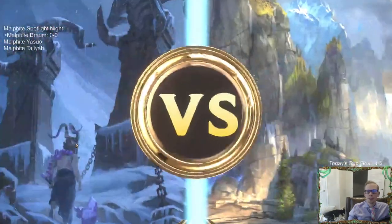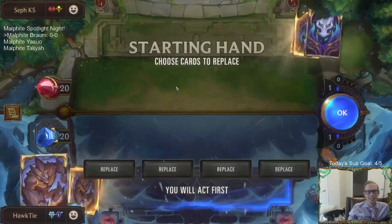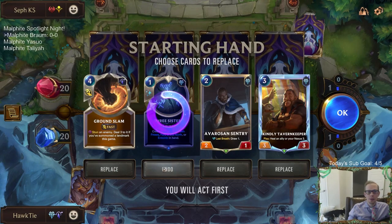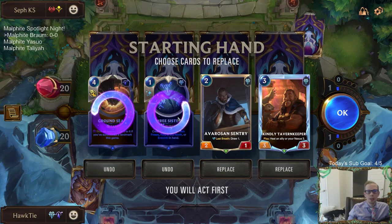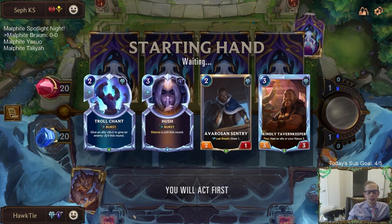Okay, that's LeBlanc Sivir — not Leona Sivir, sorry. Maybe mulligan this hand. The Ground Slam is pretty nice against LeBlanc. I'll mulligan the spells and get more spells. Is there really any difference between Three Sisters and Ground Slam versus Troll Chant and Hush? They're kind of the same, so we'll mulligan the spells since we'll find others.